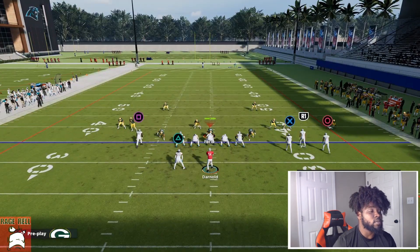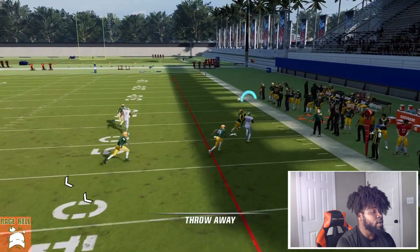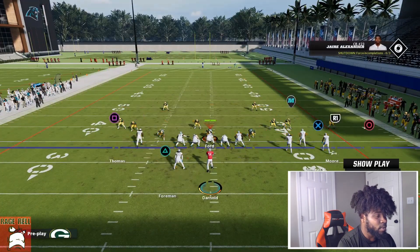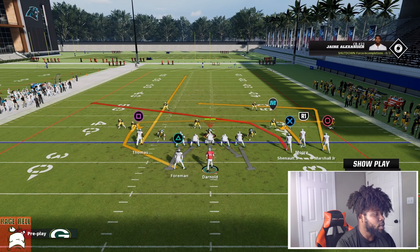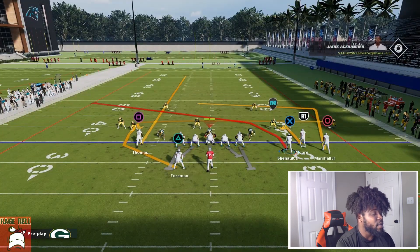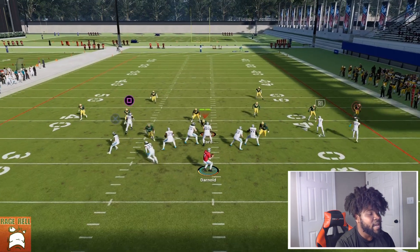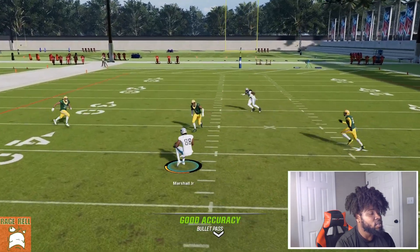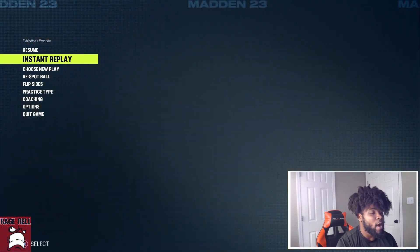What I want to get off is this setup. We're gonna take Square and put him on a streak. We're gonna take R1 and put him on a hitch. Lastly, we're gonna take X, motion him across, and you want to snap it right when he passes that tackle — about right there. What's gonna happen is we're gonna have Triangle, we're gonna have Circle, and we could potentially have our hitch depending on what our opponent is doing with their user.